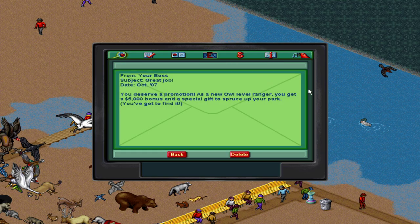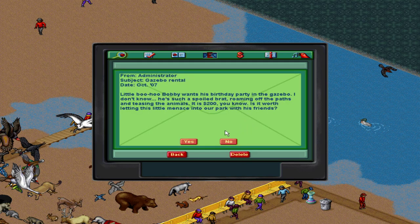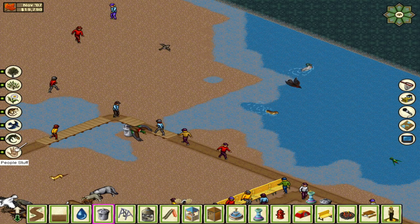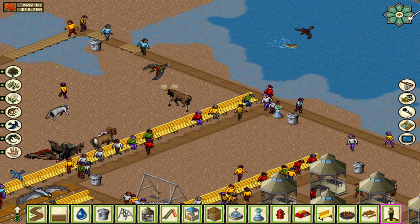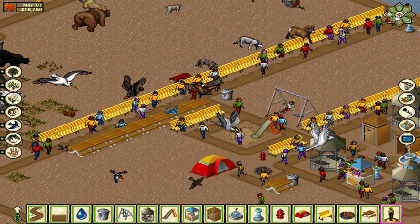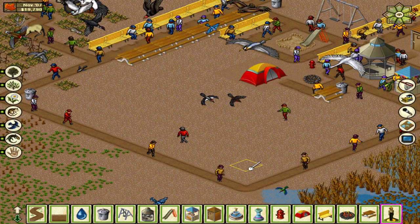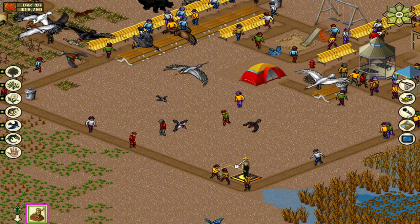You deserve a promotion. As a new owl level ranger, you get a $5,000 bonus and a special gift to spruce up your park — you've got to find it. Oh yes, you get special statues. So let's go ahead and do that quick. You get the ranger award here — we'll put that somewhere here. I don't know where. But then there's something else — the rizzle award. So let's go ahead and pause this thing.